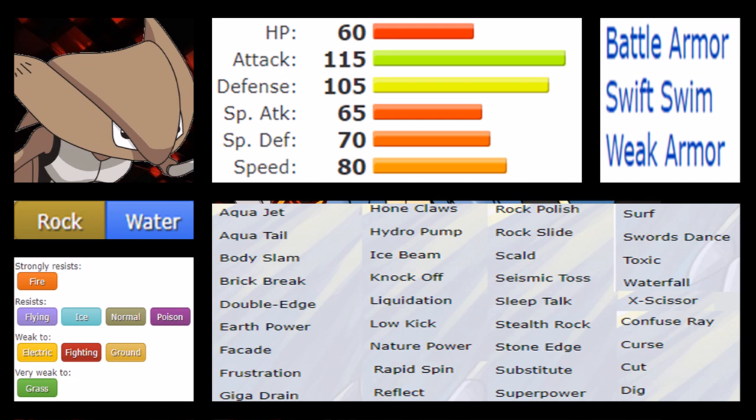That 80 Speed is more of a wallbreaker speed — not quite strong enough to be a full wallbreaker on its own, but somewhere around there. Its potential bulk doesn't really shine; 60 HP is a culprit and while 105 Defense is actually good, it doesn't have the HP to take hits in the long run. Special attacks will knock this Pokémon out really easily.